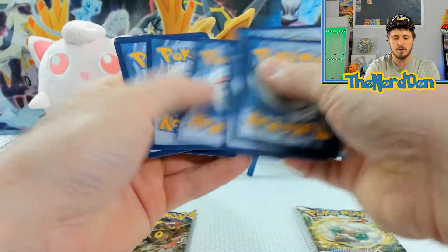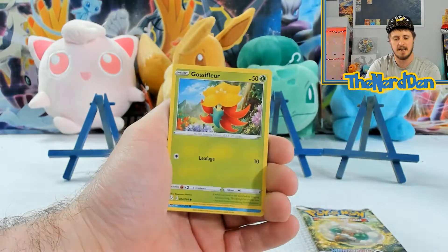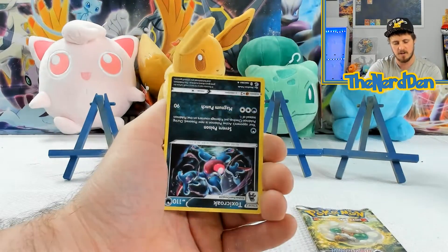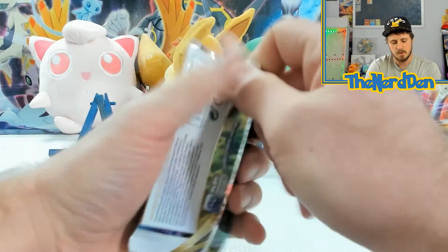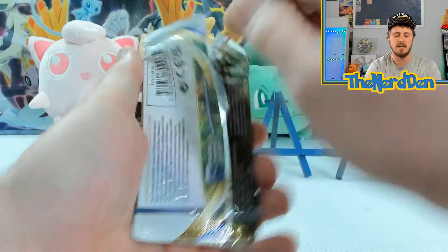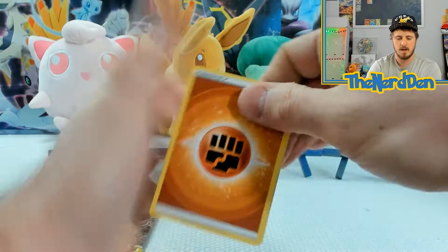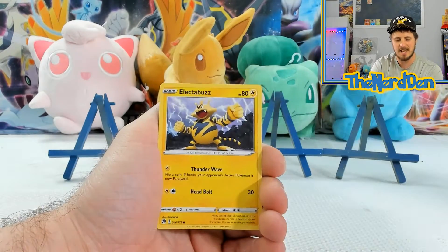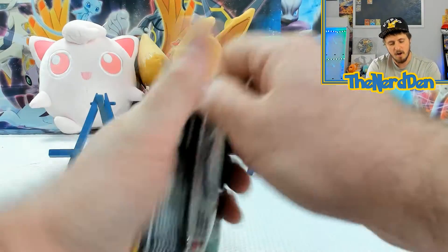We have got the Fusion Strike for our first pack. We are still looking for the VMAX Mu Alternate R and Gengar Alternate R as well, so let's see if we can pull any of those. We've got an upside-down Toxicroak, non-holographic. Let's go Brilliant Stars — still in search for that Alternate R Charizard V. Will we ever get it? I don't know. Will I stop trying? Probably not. We've got a Flygon into a Breloom non-holo.